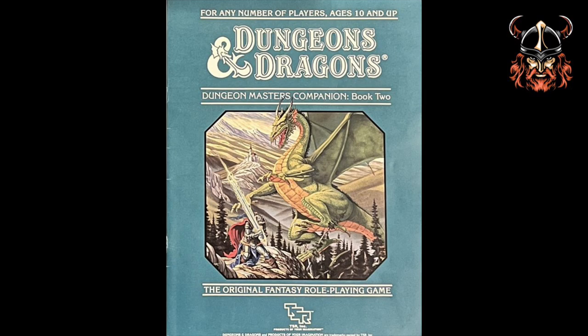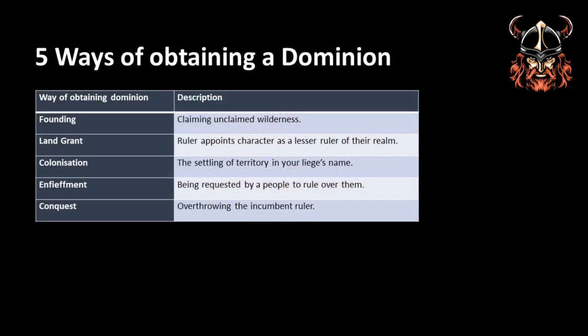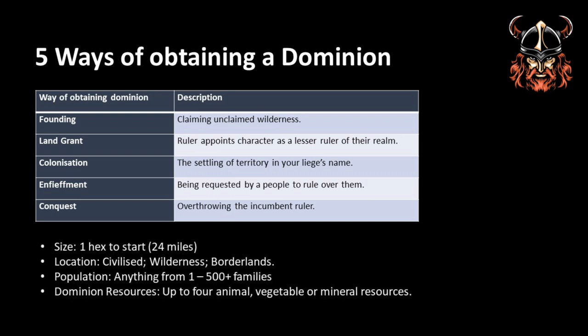It should be noted that the companion rules assume a fantasy setting loosely based on medieval Europe, but this can be easily modified if needed. We are introduced to five ways of obtaining a dominion, as shown in this table: founding, land grant, colonisation, enfeefment and conquest. We are then instructed on how to record basic information about it — specifically its size, location, population and resources. The ways to generate these are neatly provided and easy to follow.